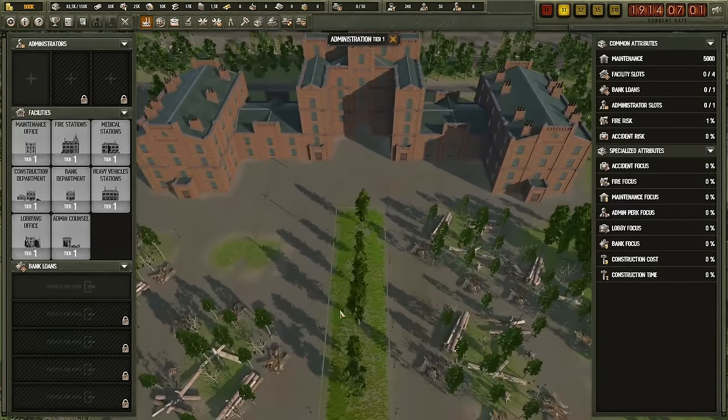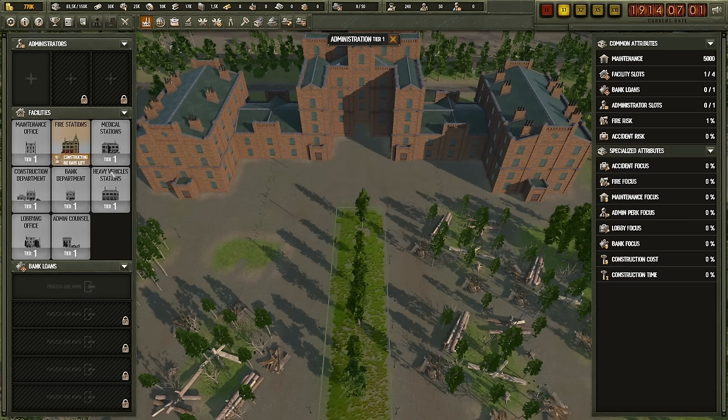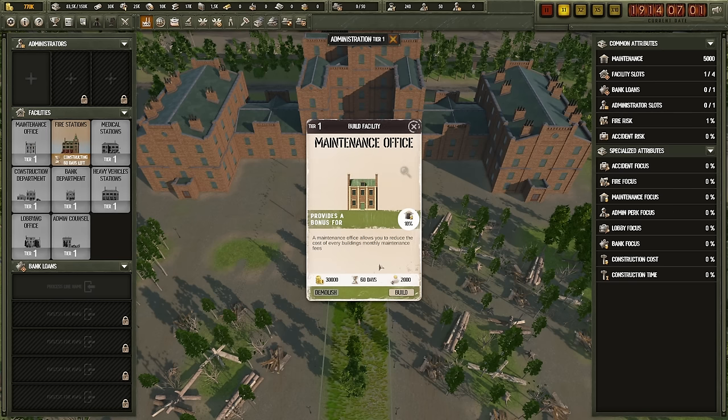You have every building that has facilities: maintenance offices, fire stations, medical stations. Some of these are very useful, some are a bit of a waste of money. The ones you do want are the fire station, which gives you a lesser chance of catching fire during tank building. Also consider the maintenance office, because it reduces the cost of buildings, though at 30k it's optional.